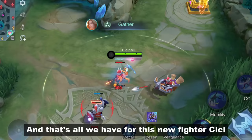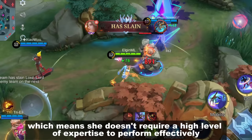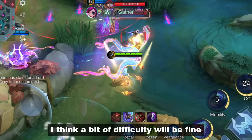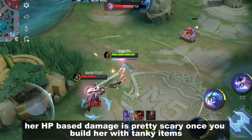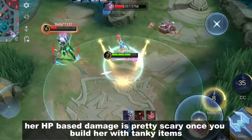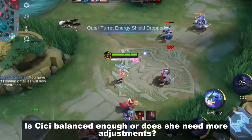That's all we have for this new fighter, CC. I think they have to tone down her damage because it's too strong. Other than that, she looks fun to play because of her high mobility. CC is a low skill cap hero, which means she doesn't require a high level of expertise to perform effectively. I think a bit more difficulty would be fine since we already have a lot of heroes at her level. I'm not sure if she can do well on experience lane because tanky fighters are dominating right now, but her HP-based damage is pretty scary once you build her with tanky items. Another possible role is Jungler, since her first skill can deal a ton of damage. Is CC balanced enough or does she need more adjustments? Share your thoughts in the comment section.